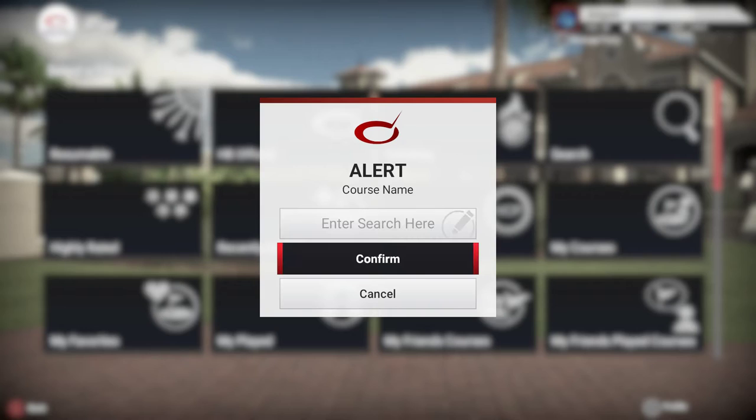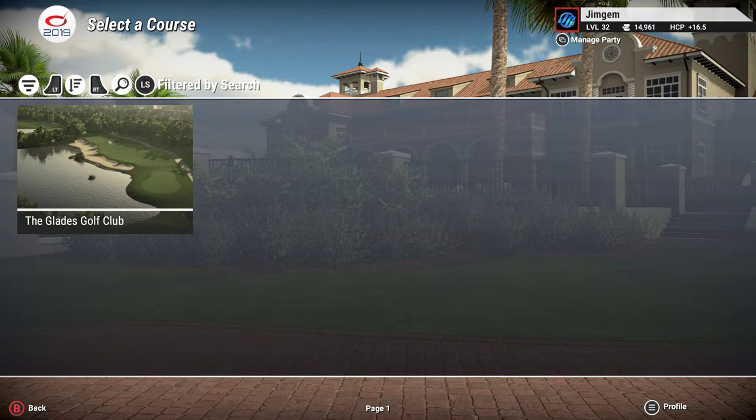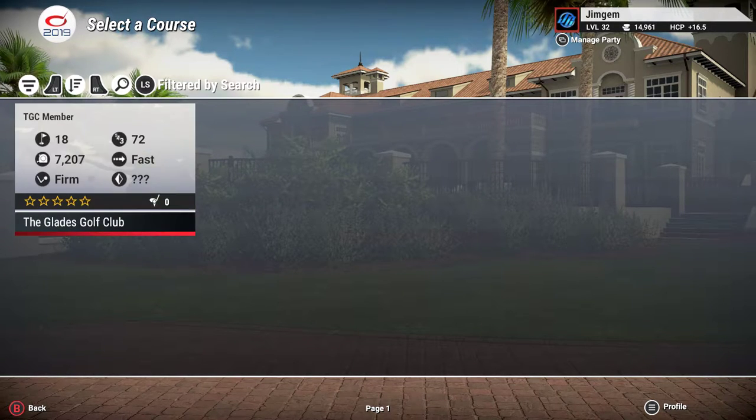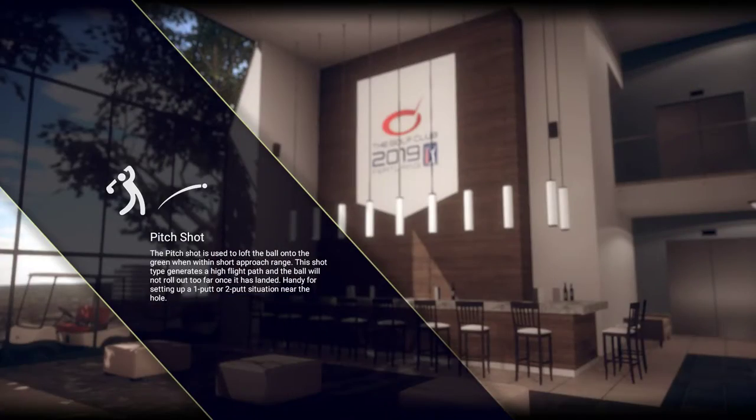You don't have to type every single word in. I will just type in 'the glades' and go to Confirm, and there we go — there's only one course called The Glades Golf Club. Sometimes you will come up and there are maybe three or four different courses with a similar name. But like I said, most designers will put a couple of screenshots. You can see a screenshot as soon as you click on it.